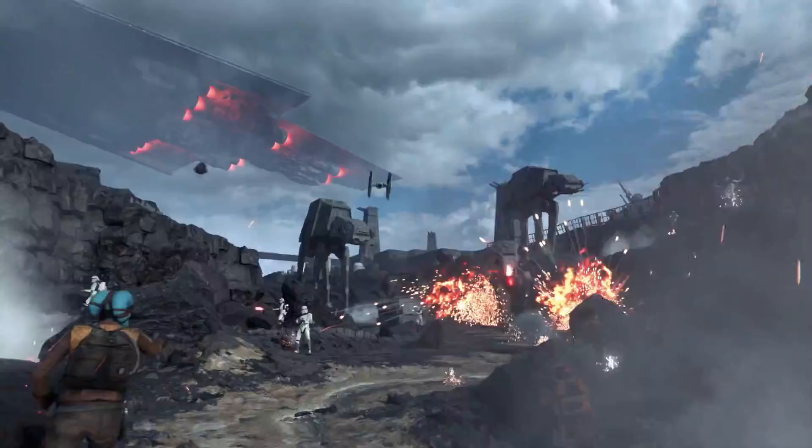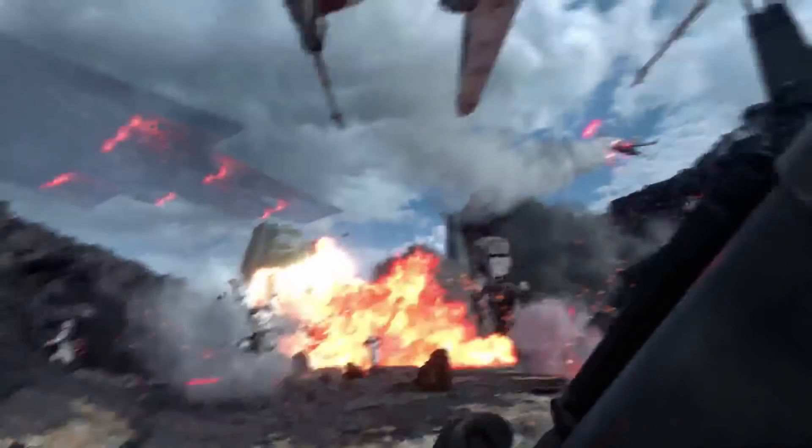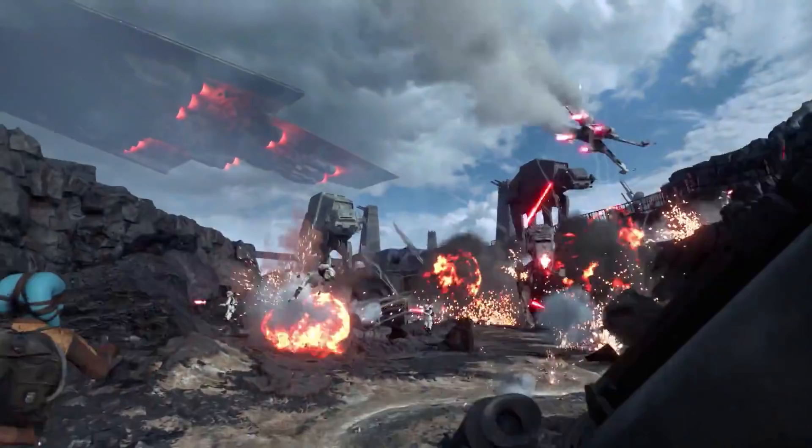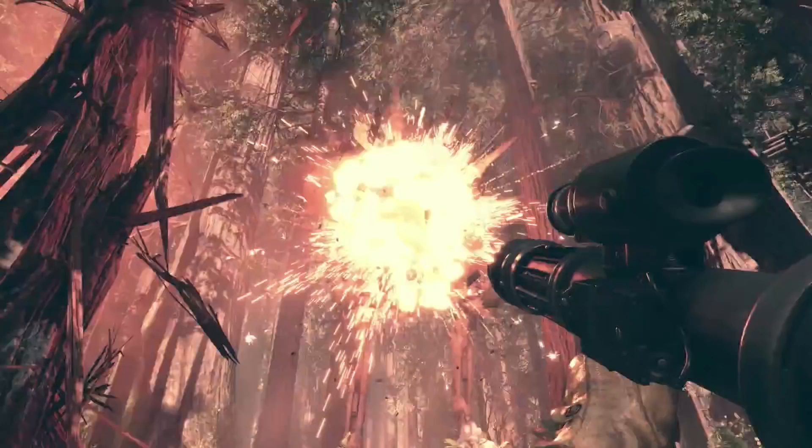Look at the scale compared to the actual Star Destroyer. Looks like we're in for some serious canyon gameplay here on Sullust, and I'm wondering if the Rebels are assaulting or retreating, because I believe Sullust is actually supposed to be one of the Imperial bases. It'll be interesting to see how this ties into the storyline.